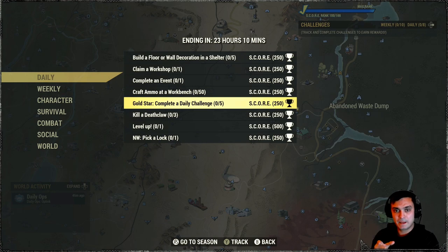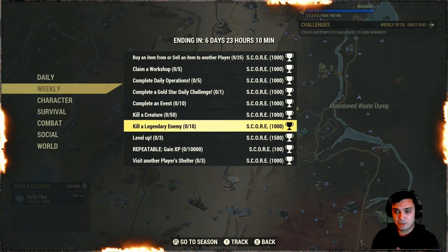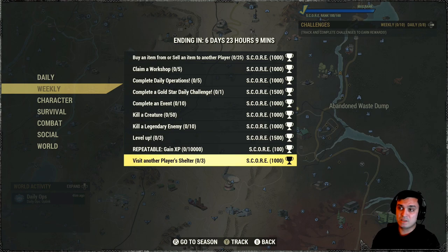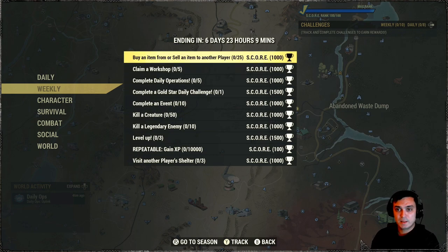For Deathclaw locations: you can find one at Deathclaw Island — good for lower levels. There are higher tier Deathclaws at Thunder Mountain, and two Deathclaws at the Abandoned Waste Dam — I'd say they'd scale to mid-level since that location is part of the main story, I think with the Enclave. It's a good location to go to. For weekly challenges: buy or sell an item from another player 25 times — just buy one bullet 25 times and you'll get it done. Play a workshop 5 times. Complete a daily operation 5 times. Complete an event 10 times. Kill a creature 50 times. Kill a legendary enemy 10 times. Level up 3 times. And every 10,000 XP you'll get 100 score — that's how I grinded out my Season 1 and 2. Visit another player's shelter 3 times for more score.